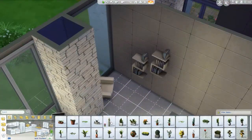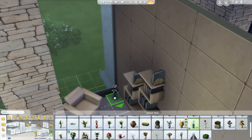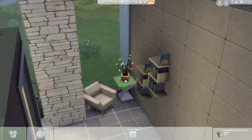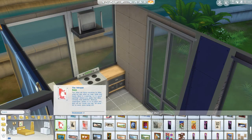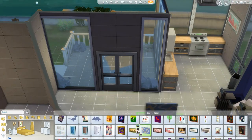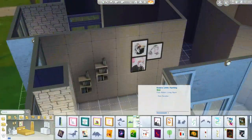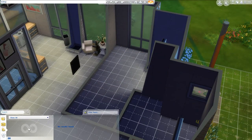I couldn't decide on whether I wanted those two bookshelves there — I think I ended up moving them because you could see them through the walls. I ended up putting a little nightstand there with a light, which also came with Outdoor Retreat. So if you don't have that game pack, I'm sorry, but it's not going to show up in your game. I guess I should have thought of that before placing it. I believe these are also custom content paintings, but I'm not 100% sure.